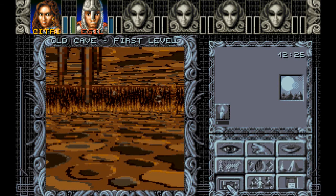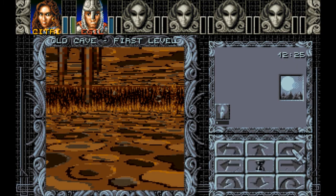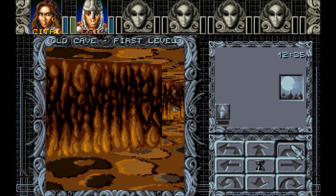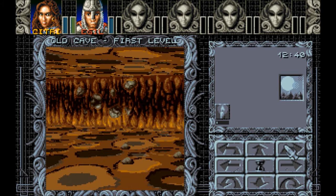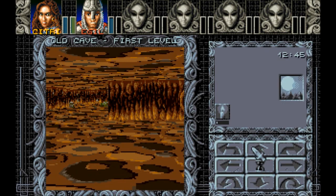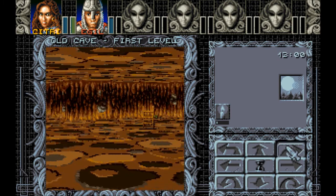Alright, coming out. So we need to head right. Basically we need to follow this wall all the way around — this wall to the right. Shouldn't be too difficult, right?